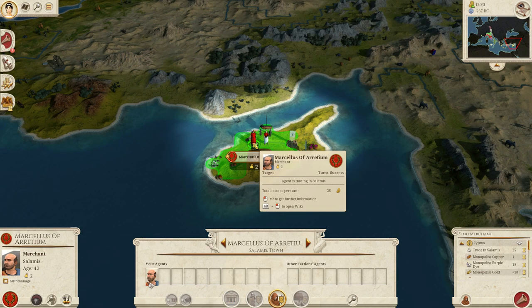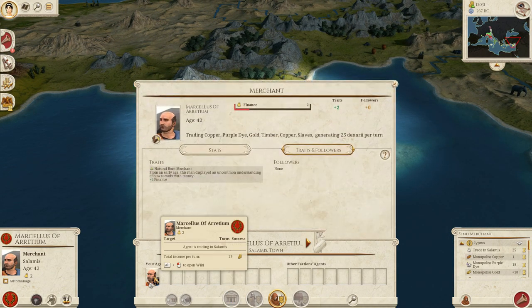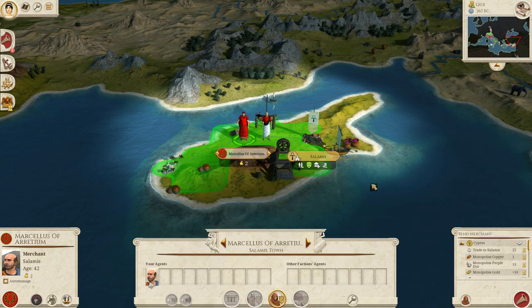My merchant is in Cyprus and he is making me 25 ducats. Just by having him here in Salamis, it is like I am neighboring the settlements on its own. I would highly advise you to check the previous video where we spoke about how the trading system works, because there we explained what a direct link is and what a port means — and you will see the power of it as we go through this video.